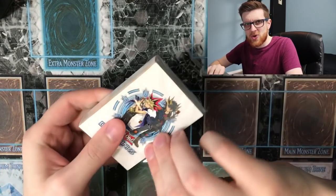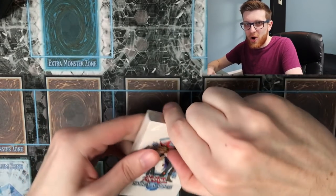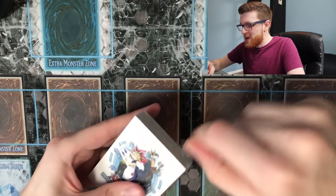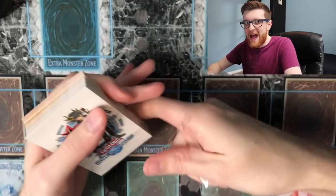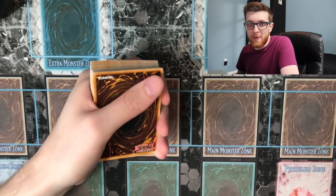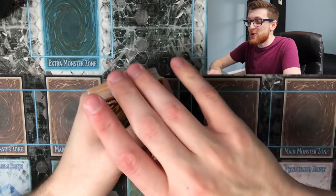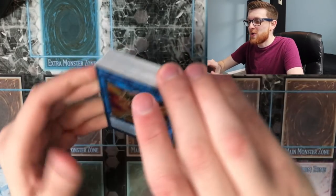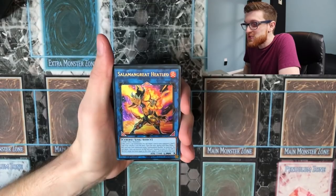Another thing I really like about the direction they're taking with these structure decks is that you're actually getting more than a single extra deck card — I think there are maybe five extra deck cards in here. So if you actually buy three of these structure decks, you kind of have like a 15-card extra deck. This is one of those structure decks where you can just buy three of it and have a very cohesive deck.